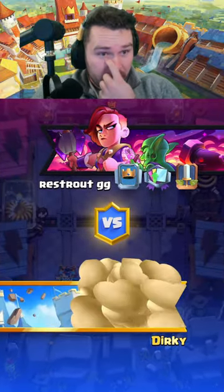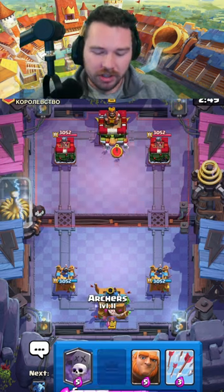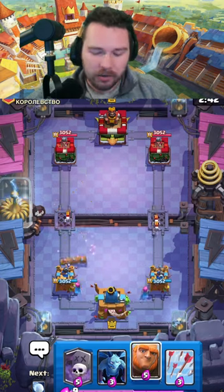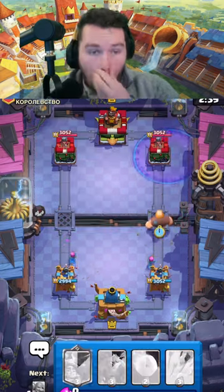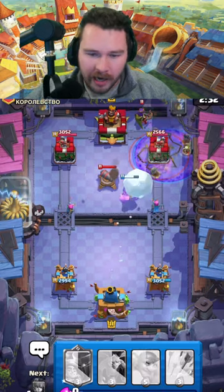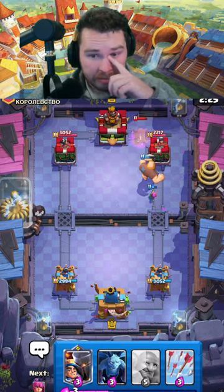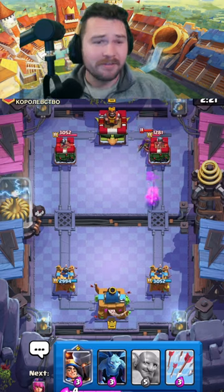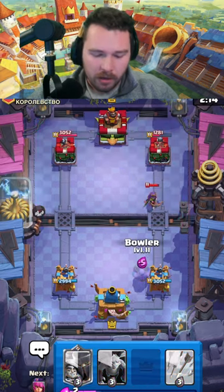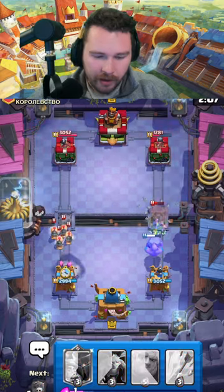Into the next match. That last game was funny because a balloon freeze is such a cheesy annoying deck and we were able to take it down. Evo skeletons - good to note. He cycles the log, so you know what that means - time for us to go in. Looks like 2.6 - I'm going to snowball the queen and the tower. He cycled his log and lost half of his tower - don't cycle your log or you lose half your tower. That's balanced. This deck is disgusting. Bowler here to take care of the queen.